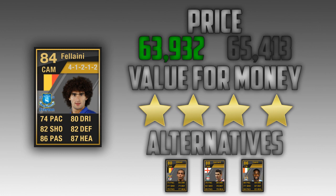On to the alternatives — I'm only giving 3 and they're all in-forms as there aren't many players to compare this guy to. The main one is Axel Witzel, he's from Belgium and plays the same position as Fellaini. He's got similar stats but he's not as tall. Fellaini just outclasses all three of these alternatives in my opinion.